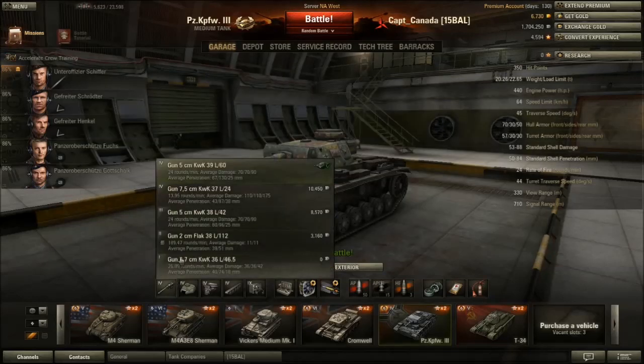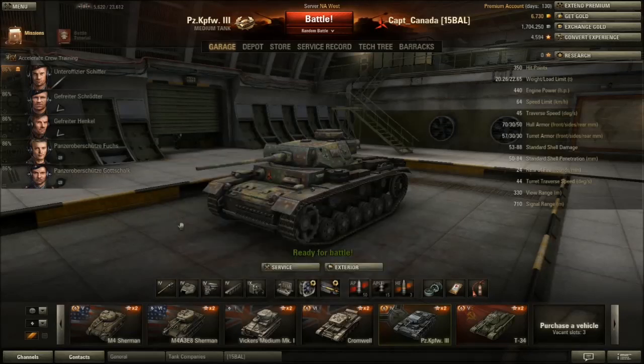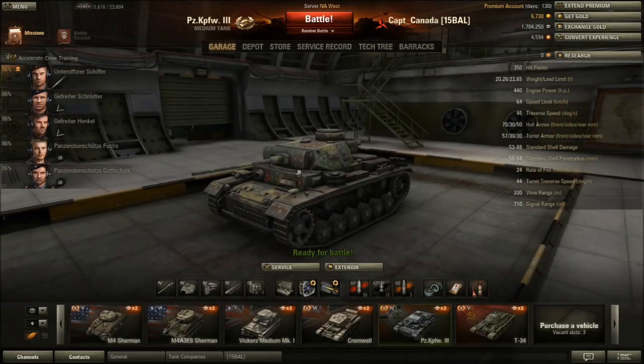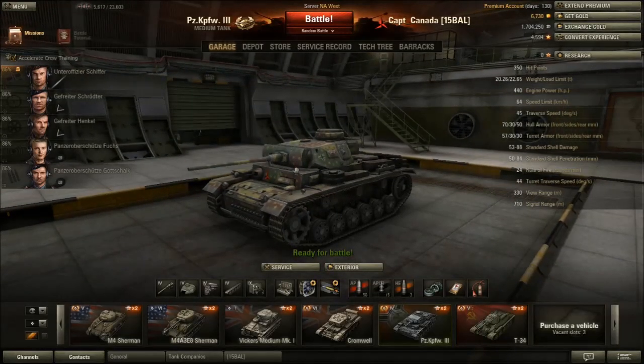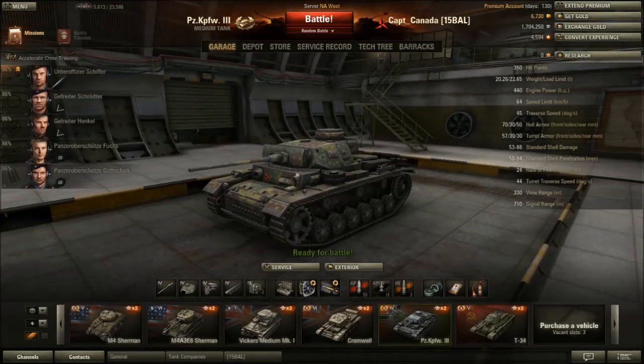It's kind of a toss-up between these two guns. I run with the L-60. I've seen some people use the L-24. I was actually in my T-14 heavy tank getting shot by a Panzer III with the derp gun firing HEAT rounds, and he still couldn't penetrate my side armor because of the spaced side skirts. That gives you an idea of what the derp gun is capable of — sometimes great against lightly armored stuff, but it really comes down to playstyle.